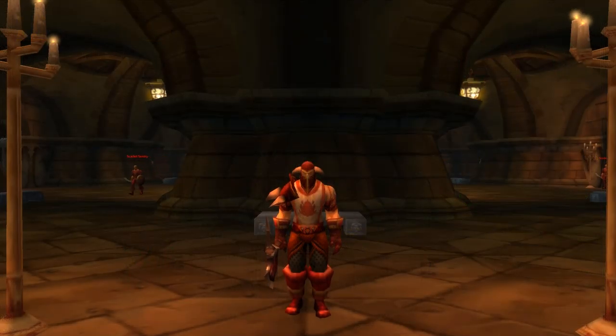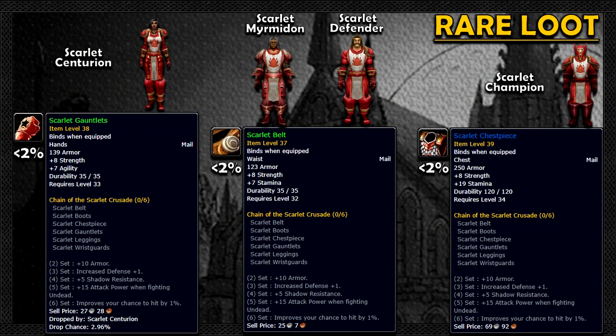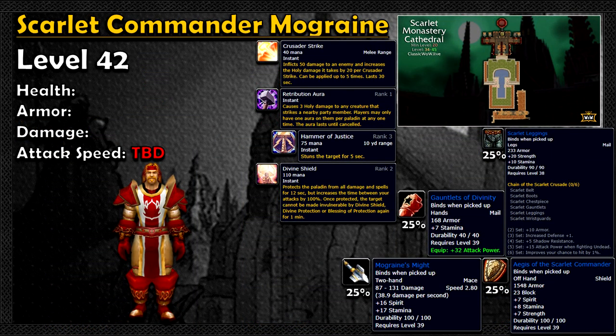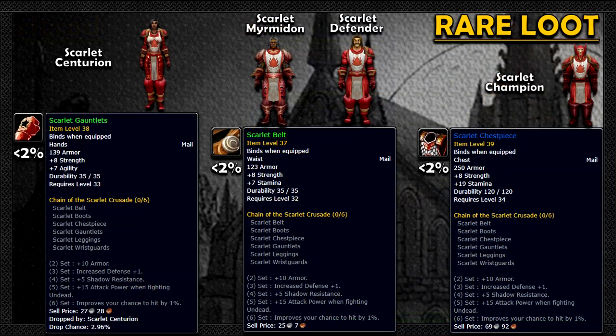But wait, there's more! The Scarlet Set is a mail set that dresses you in one of the most badass-looking outfits in the game and has various pieces scattered throughout the four corners of this cathedral. Three — or four pieces rather — drop inside the cathedral. We've got the pants that drop from Mograine as well as Herod in the Armory, and then three more pieces: the gloves, chest, and belt. These items all drop from specific mobs inside, and they're all less than 2% or 3% — we don't have official numbers yet.